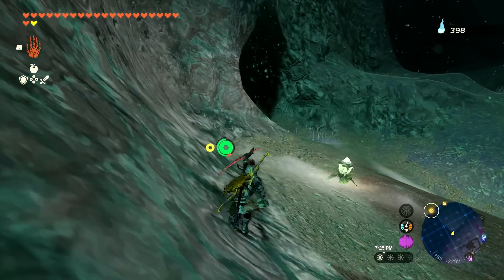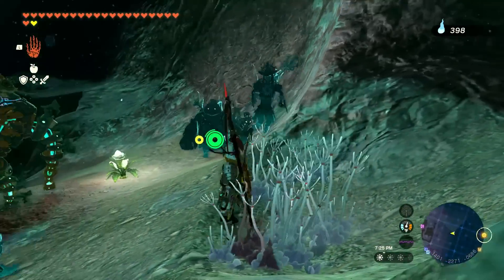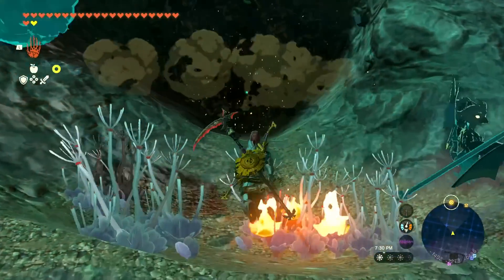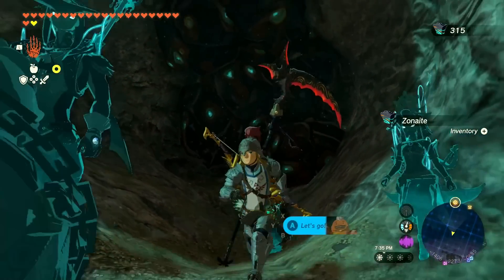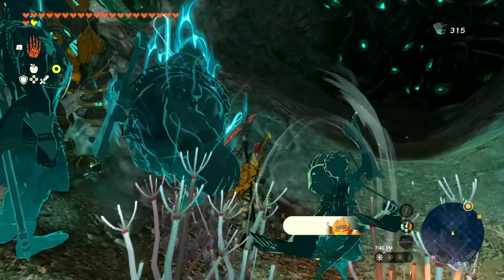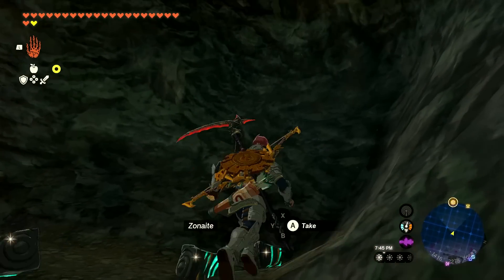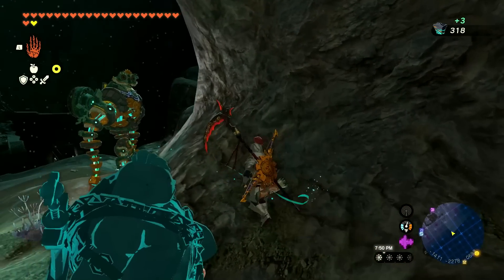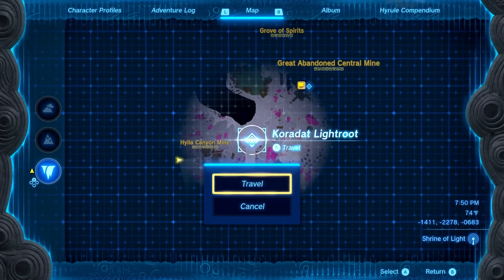I want to try to break through this — let's see what's on the other side. Oh boom — okay, there's a little bit more beyond that and we'll get a lot of Zonite for it. There we go — broke through again. A bunch of Zonite is still pretty helpful, so I'll go ahead and get back to that light root and then maybe go across this way.